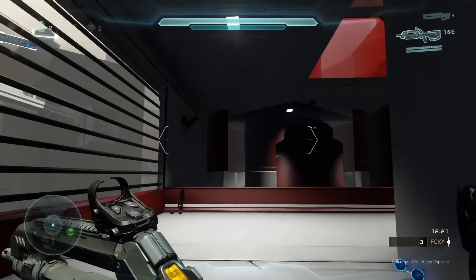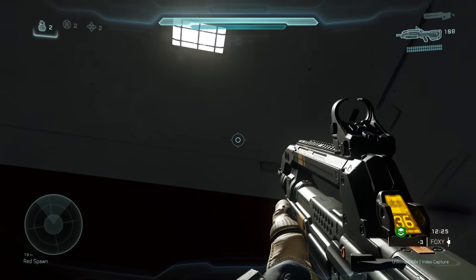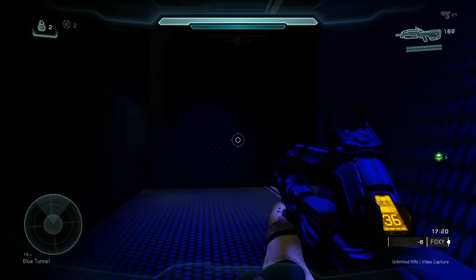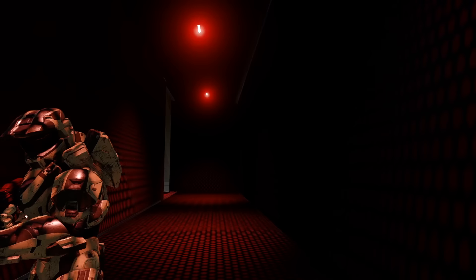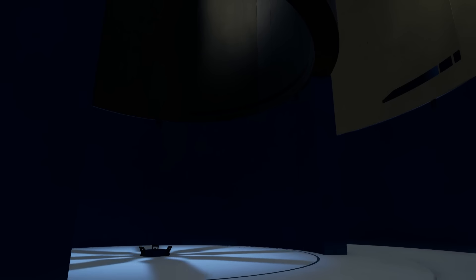Something that's never been a really big part of the map-making process before is lighting. In Halo 5, it is a huge part of making a map. The developers really left it to the players to create an environment that can set a tone for the specific type of experience you're going for.